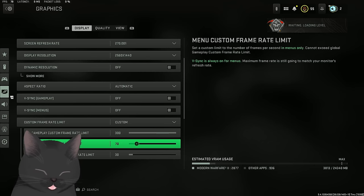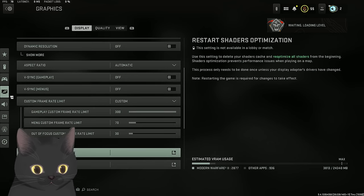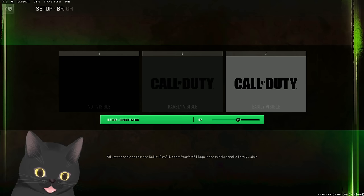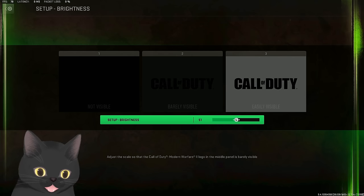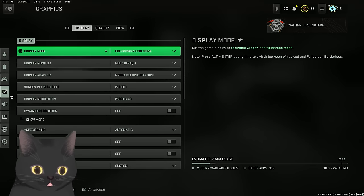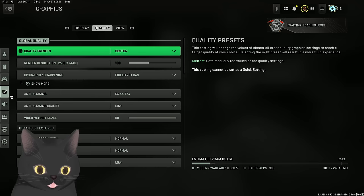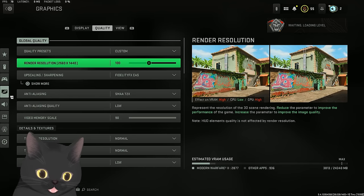For framerate, I have it on 300, and in menu I have it on 70 so my computer doesn't blow up while searching for lobbies. I've noticed when you're in the firing range it uses the menu framerate, so you'll be stuck on 70 frames there. Brightness is just preference - I have mine a little brighter because visibility in this game kind of sucked. HDR off. Render resolution at 100% - I wouldn't go higher or lower, just play your native resolution.